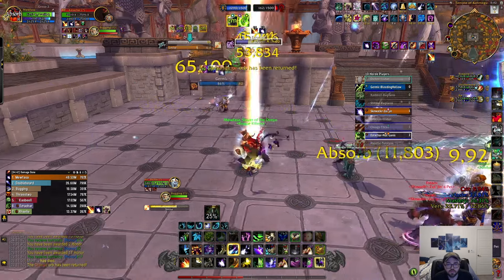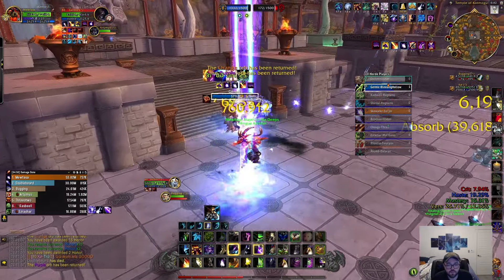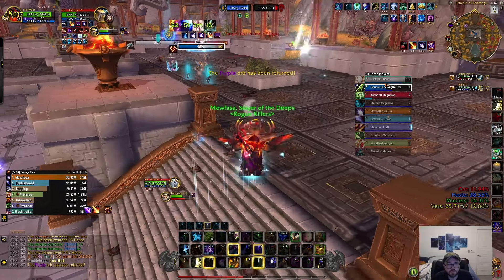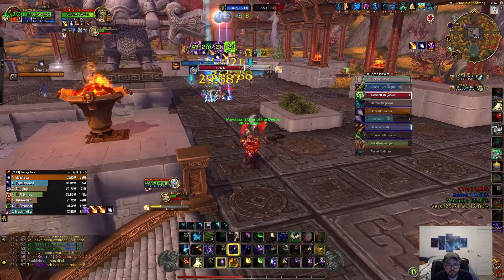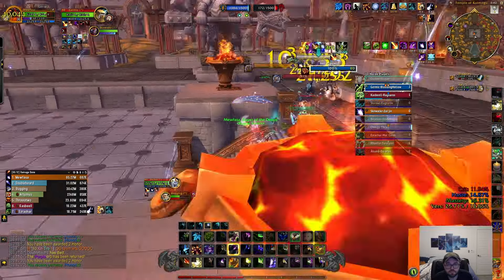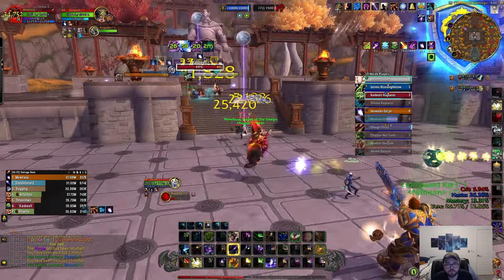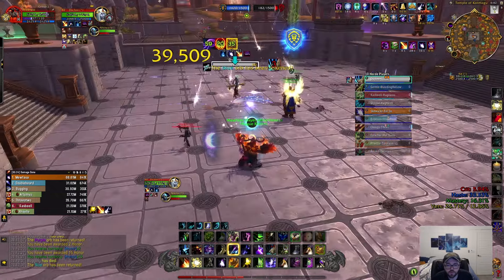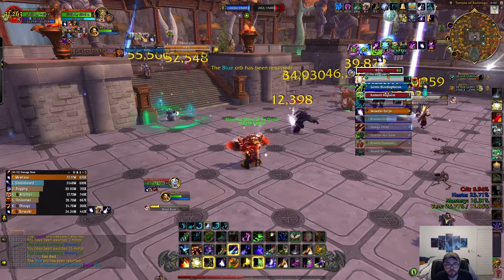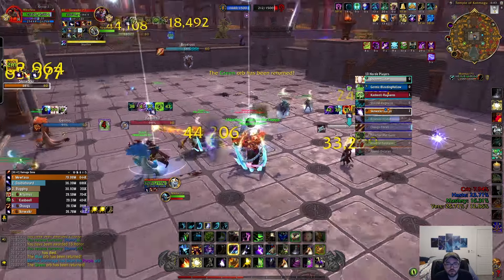All right, summon the Treants again. They're here - Star Surge into an Eclipse. Reapply dots. Get back into an Eclipse again. Renewal. And with that we pretty much win! Hopefully you guys enjoyed this video - let me know what you guys think of the Starfall and Keepers of the Grove build, and I will catch you guys for the next video.